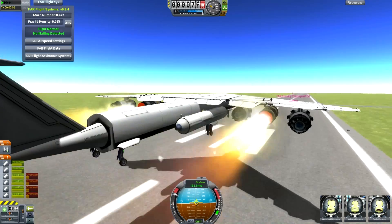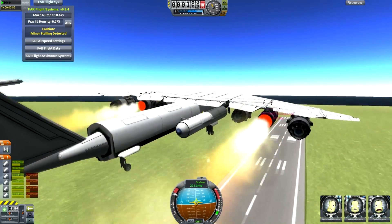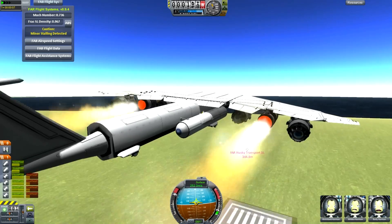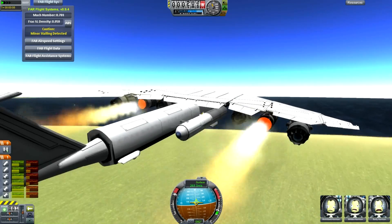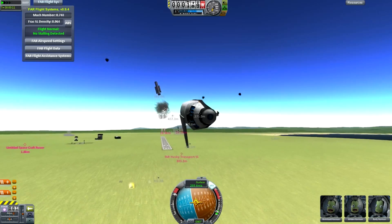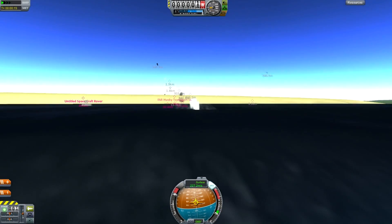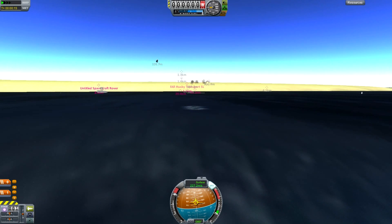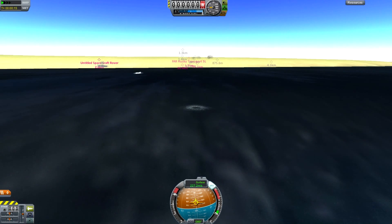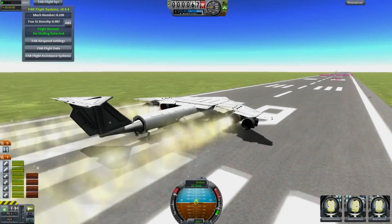Now of course this is actually a genuine - there is a real-world parallel to this. It's called a RATO or JATO, depending upon which system you're talking about. But generally they're both using solid rocket boosters. Unfortunately, sometimes that's just a little too much for the aircraft, especially with Ferrum, where your aircraft can actually spontaneously disassemble themselves in the unplanned kind of way.